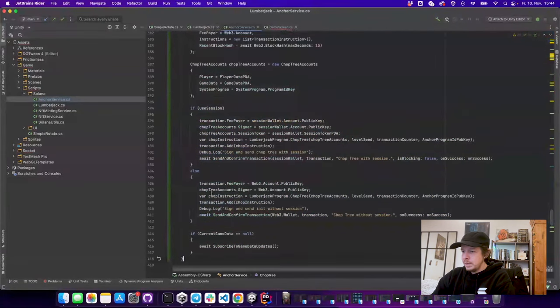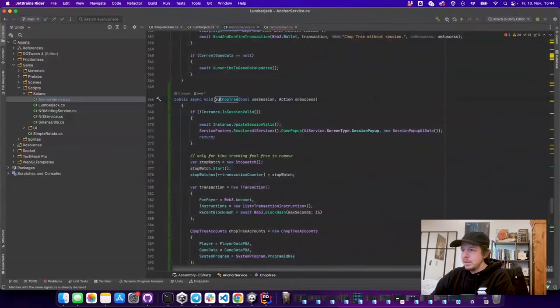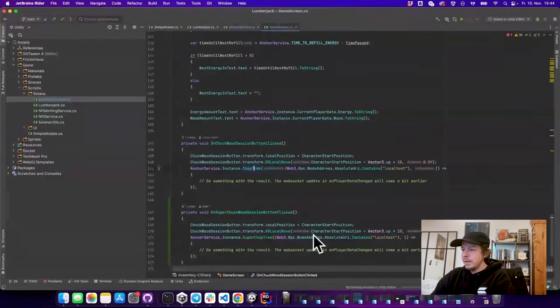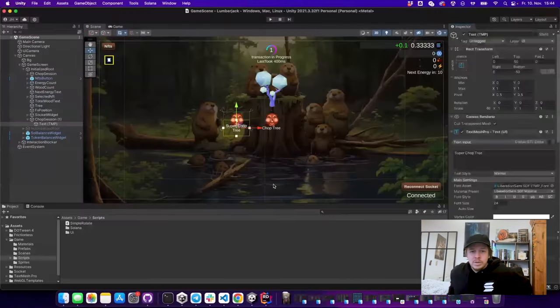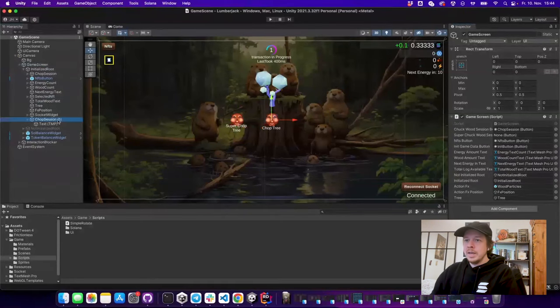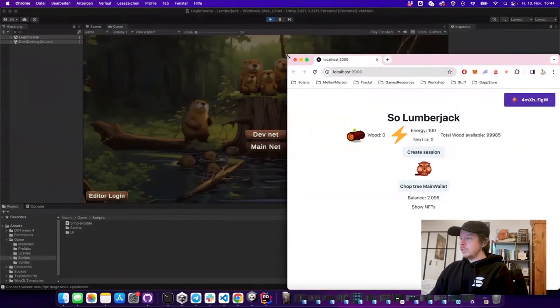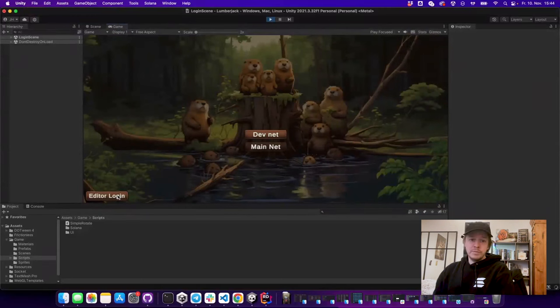We call 'super_chop_wood' and duplicate the normal chop_wood button. Here we now call 'super_chop_tree', then go into the super_chop_tree function. We duplicate it, call it 'super_chop_tree', and in the new generated program we use 'super_chop_tree' with 'super_chop_tree_accounts'. From the game screen we call the super_chop_tree function, and finally assign the button to our new function on the game screen.